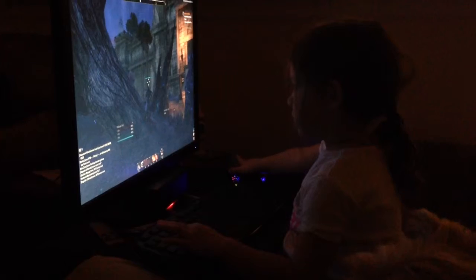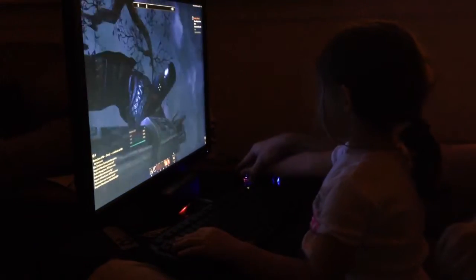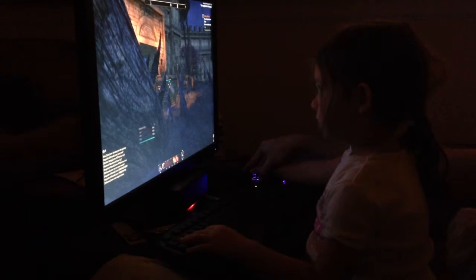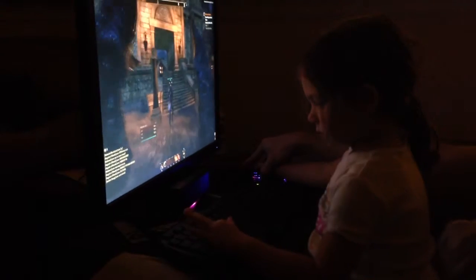Go in the house, Ava. Go where the light is. See the light? Go in the light. Point this to that, which means you have to turn right. Go over to the light. Push W.